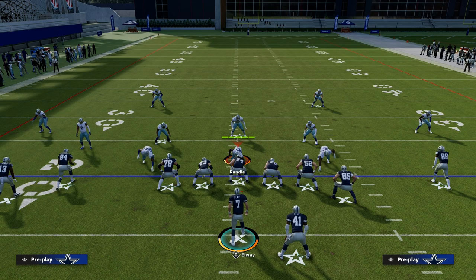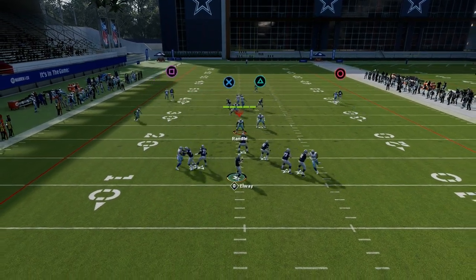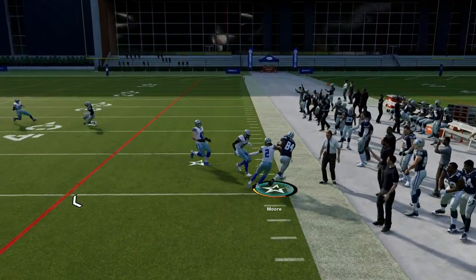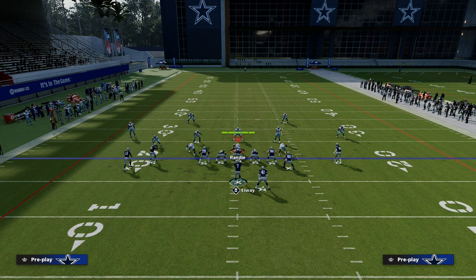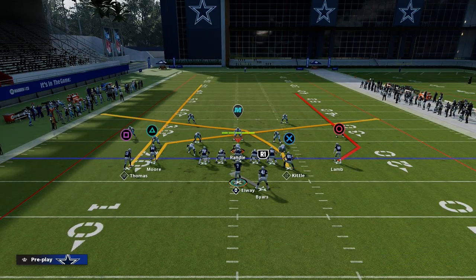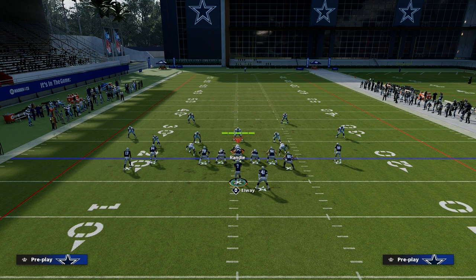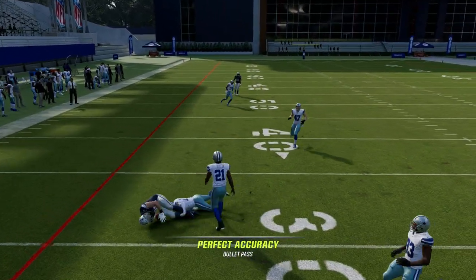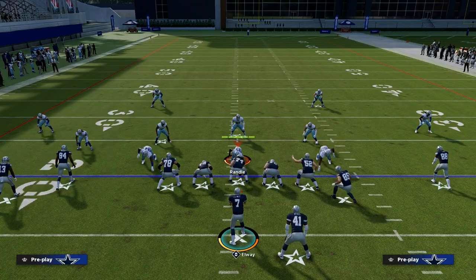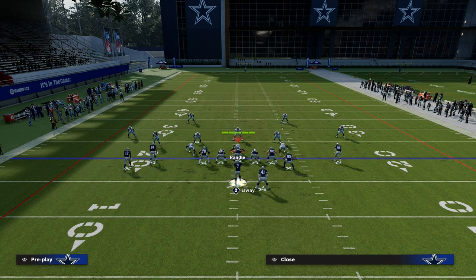The other piece that's really valuable is against man-to-man coverage, we're typically going to get some type of rub or pick, and these double crossers are going to be wide open. The slant route gets open, the tight end post gets open. If you have the short-in elite ability, it helps these routes be more consistent against man-to-man. If you don't have Hot Route Master, the core of the concept is to drag Herman Moore and put the tight end on a smart-routed in route. This variation produces largely the same quasi-result as the slant post, the difference being the depths at which they run and the stress it puts on zone defenses.